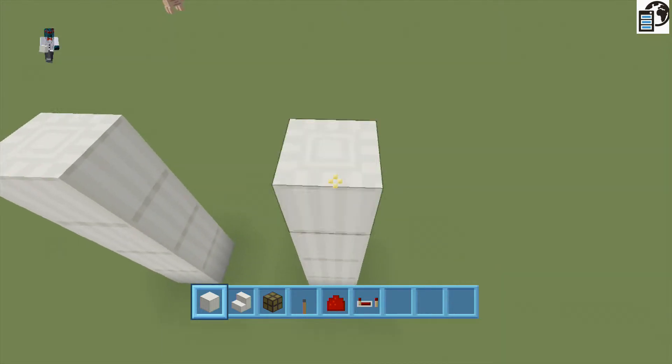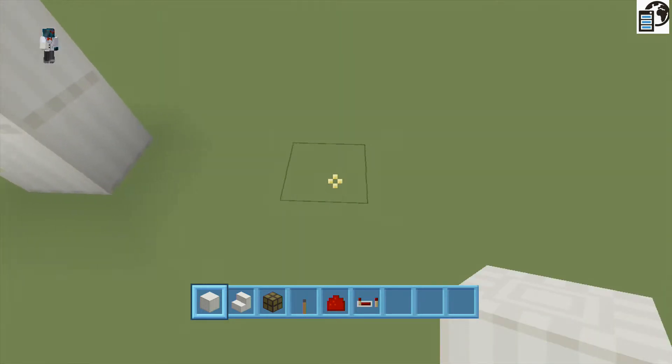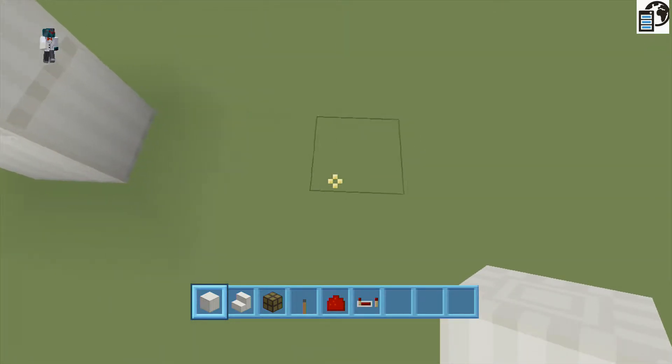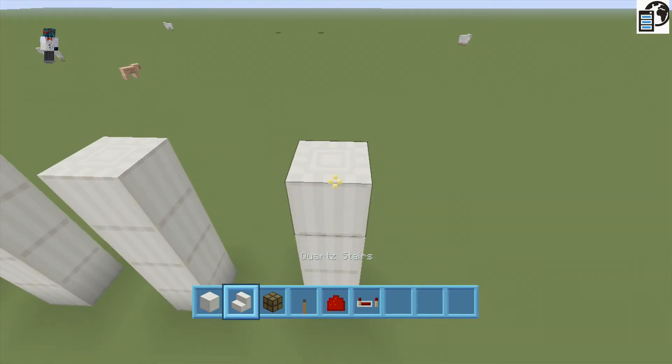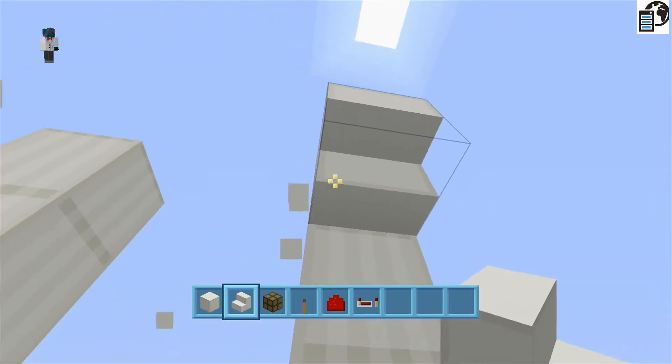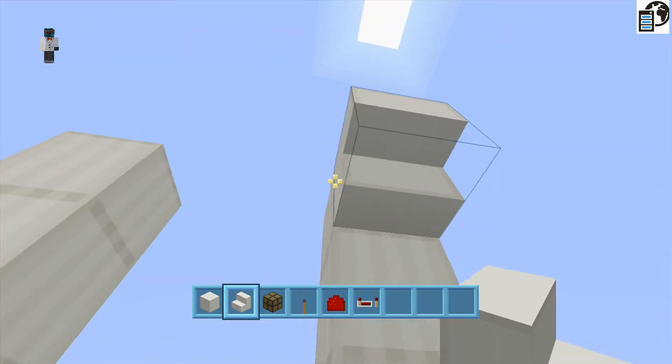Leave two gaps, build up four high, leave two gaps, go four high, leave two gaps, go four high, and then basically you can build up four down.